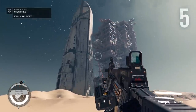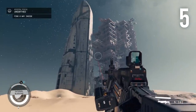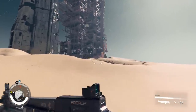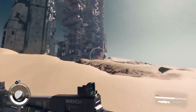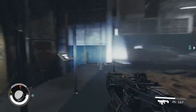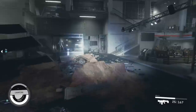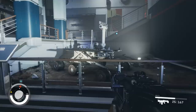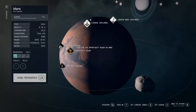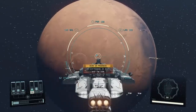Our fifth secret begins on Earth but ends elsewhere. Late into the main story, we head to a NASA base on Earth inside which there is a museum. There's absolutely loads of interesting stuff in here, but the thing I'm interested in right now is the exhibit of a Mars rover. Interacting with the plaque will give us the objective of visiting the Opportunity Rover on Mars itself, giving us a landmark on Mars to go and visit.